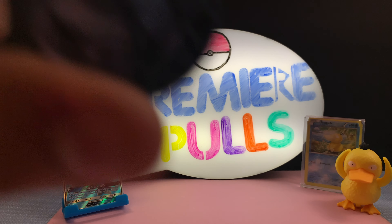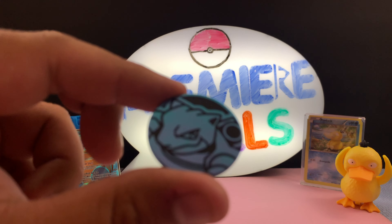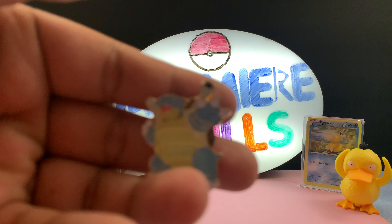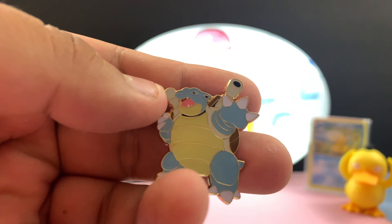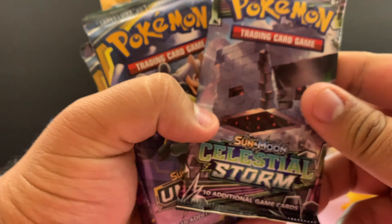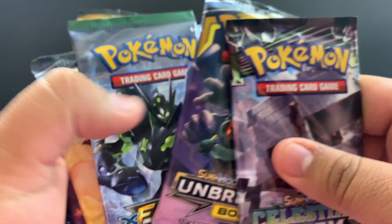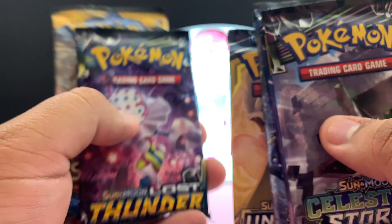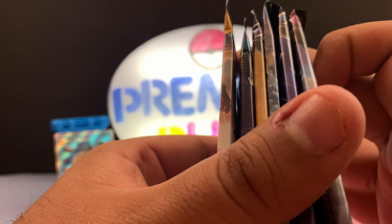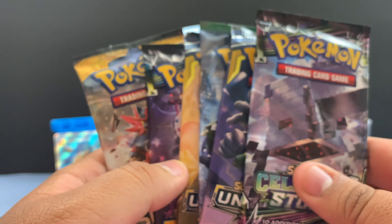And we have the Blastoise coin, which is pretty awesome. Again, I have a lot of these coins as well. So we have the pin, which I'll probably throw in one of my backpacks. And how many packs do we get? We get a pretty good assortment of packs. We have Celestial Storm, Unbroken Bonds, Fates Collide, another Unbroken Bonds, Lost Thunder, and Sun and Moon — so six packs total. That's pretty good. Let's go ahead and get started.